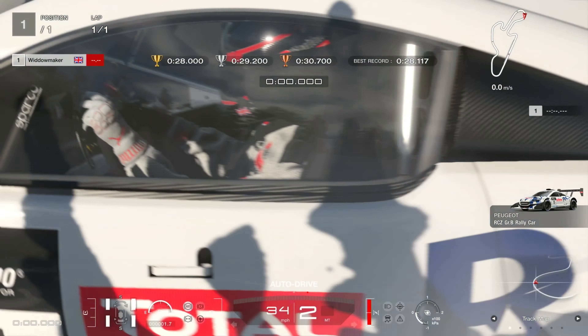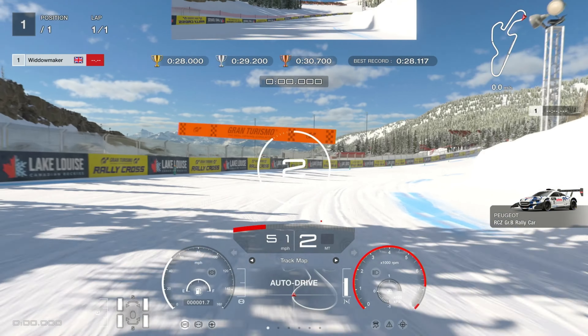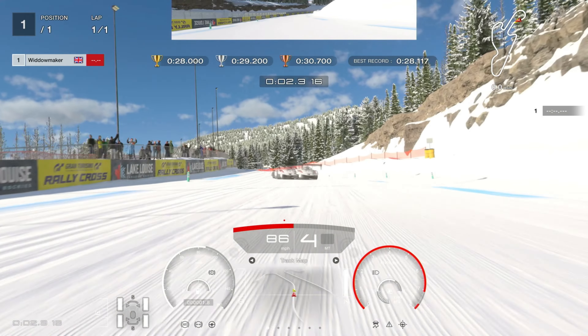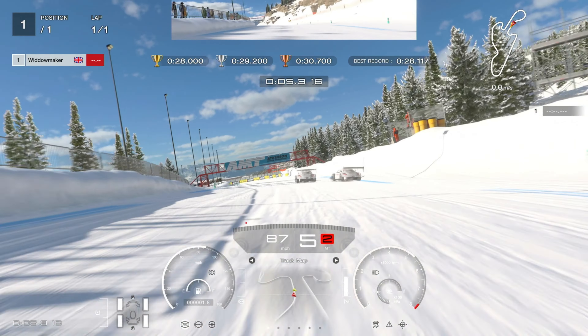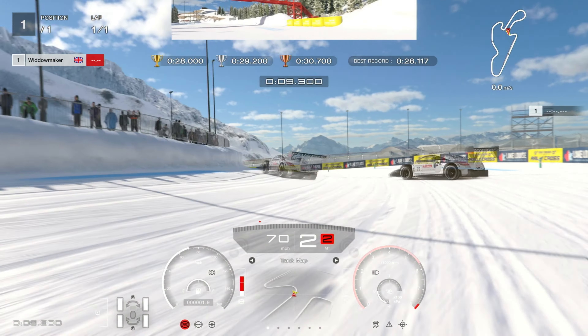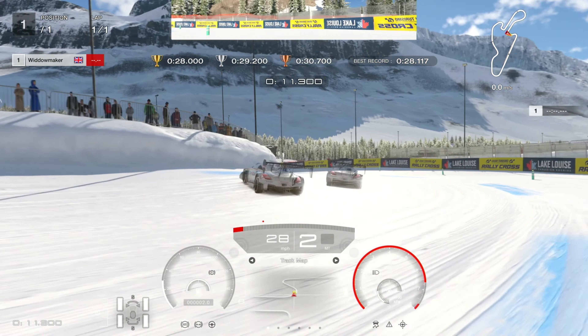Sector four starts with a repeat of the end of sector three — we're going to take on that off-camber right-hand bend again. Be careful as you come across the line; you need to change up to third gear straight away. We're pushed out to the right-hand side naturally, so get on the brakes, down to third gear, maybe second if you need it, and slide through the corner.